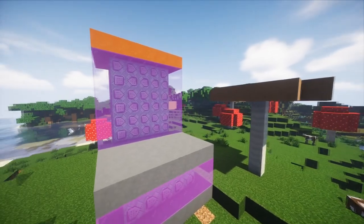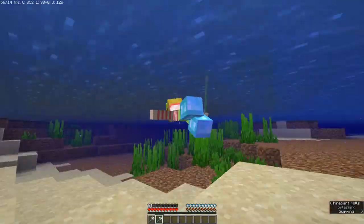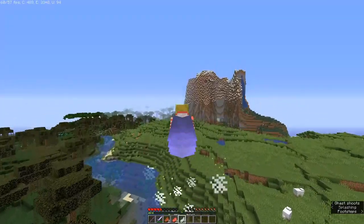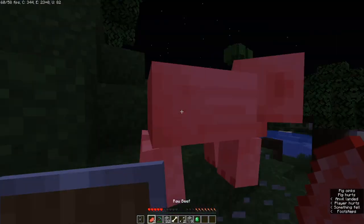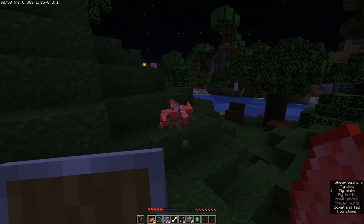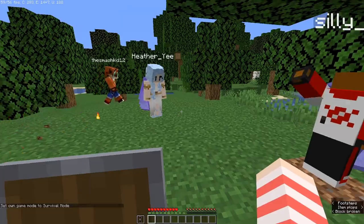So I created one of those things where there's a huge hump of command blocks in the center of spawn, and I call it the Avatar Core. This is just a regular survival world, but you'll have powers based on the elements you choose. First I'll show you guys the Minecraft version of Water, Earth, Fire, and Air bending that I've created, and I also buffed a few mobs to balance it out.